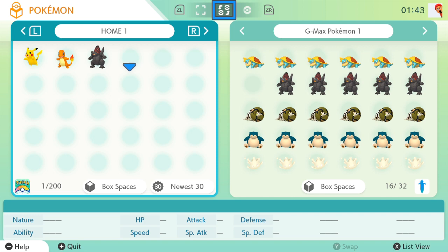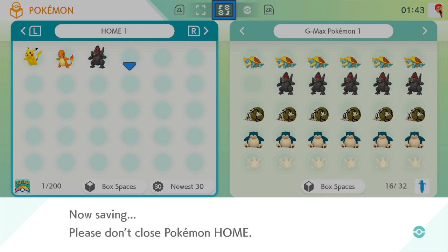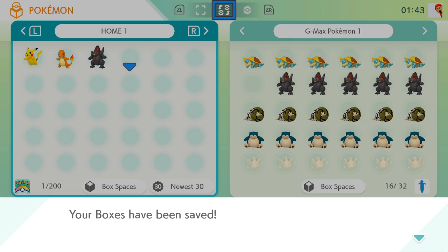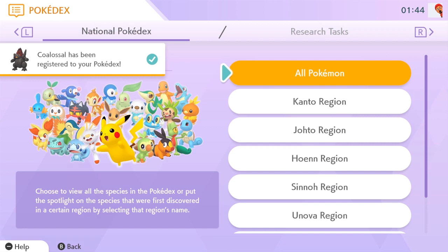In order for the Pokemon to register, you must save. Hit the quick save button, which is the plus button on the Nintendo Switch. It's gonna say closing and saving — make sure you save. Once saved, it will save in both games, and as you can see when you go to Pokedex you have that extra Pokedex entry for the Pokemon you just moved over.